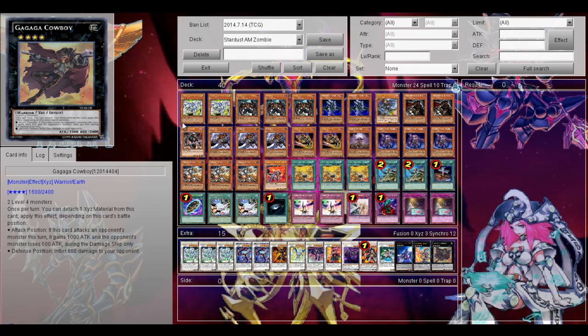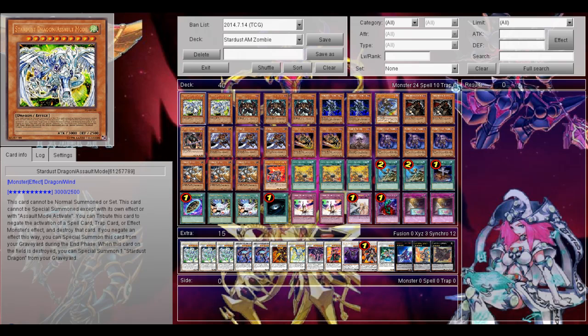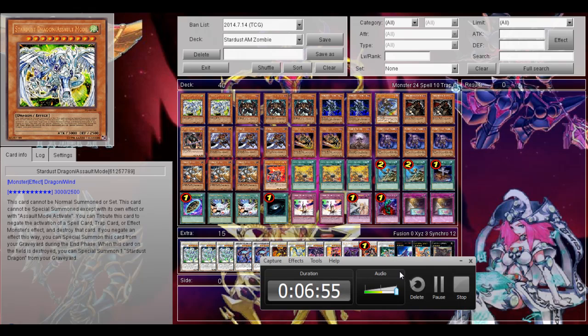So yeah, this was my Stardust Dragon Assault Mode Zombie deck. Like I said, I really like this deck a lot. It's fairly consistent actually, and it's definitely not hard to summon out your Stardust Dragon Assault Mode in this deck. I hope you enjoyed this deck profile. For now, goodbye and Omega Chaos out!